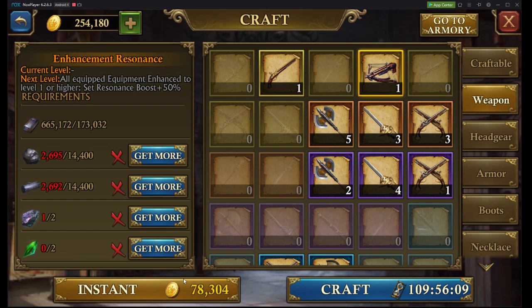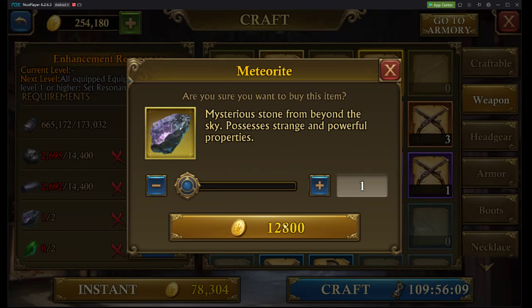It costs 78,000 to craft this. Now granted, I already have one of my special gems, but special gems are only 12,800 gold. This means you need to start saving your gold — that's where your gold is going to be going, towards attaining the special gems in order to craft this gear.